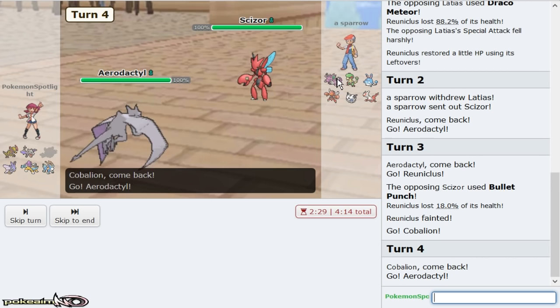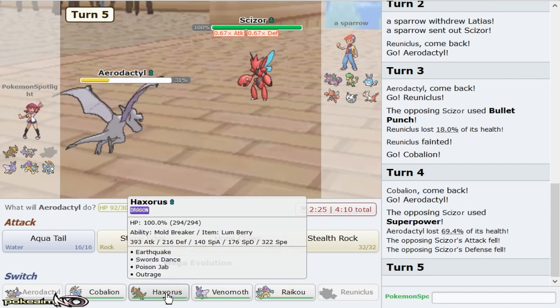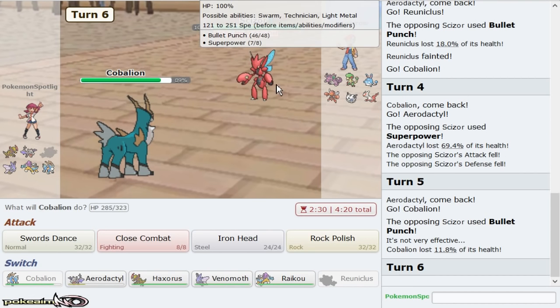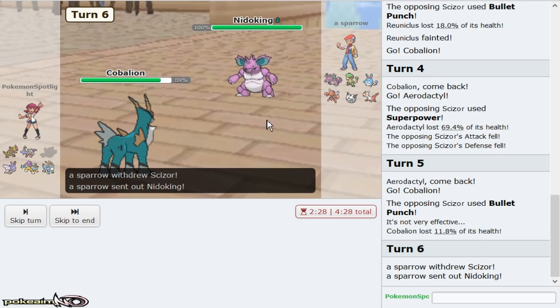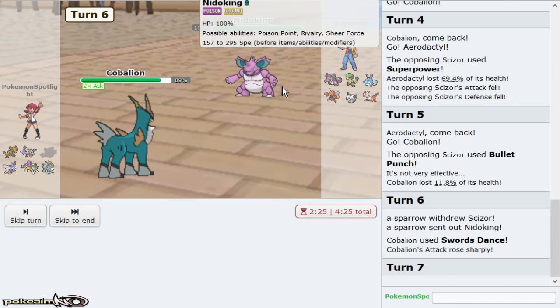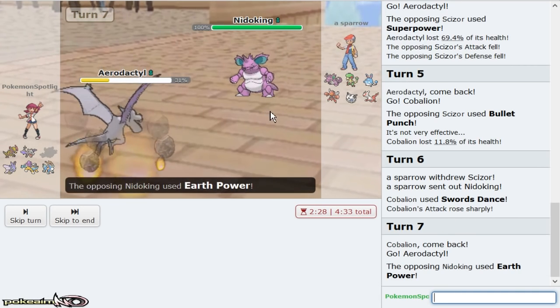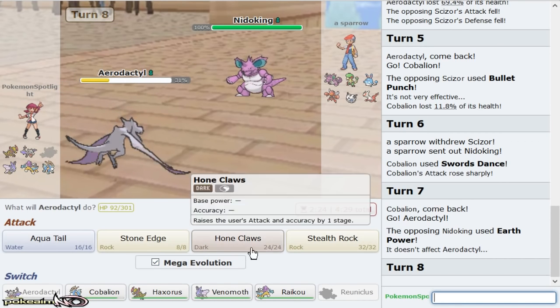I'm going to go here just in case he goes Nidoking so I can at least try and get up rocks. He Superpowers — I don't know how I beat this. Nidoking comes out. I'm going to double out to Aerodactyl on the hopefully expected Earth Power, and that gives me rocks. Rocks is really nice for putting everything in range of Venom Off, I want to say.